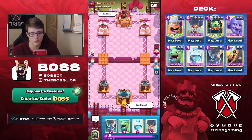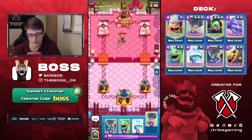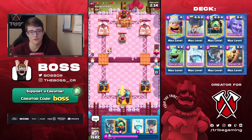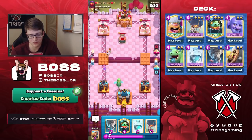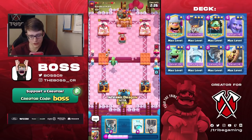No shame in losing that — that is way worse than Log Bait Tesla or Log Bait Inferno because of the Prince and Rascals. Really really annoying cards. That'll show you what a hard counter is. Let's try to bounce back — there's really not too much I could do in that matchup. Those of you who run Lumber Loon also hate playing against that deck — you just have to pray they make a mistake.